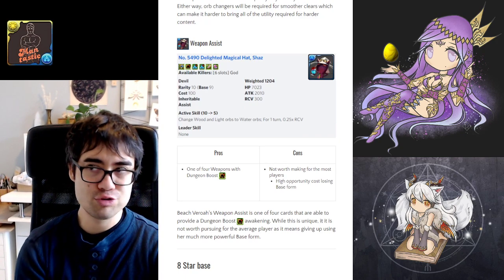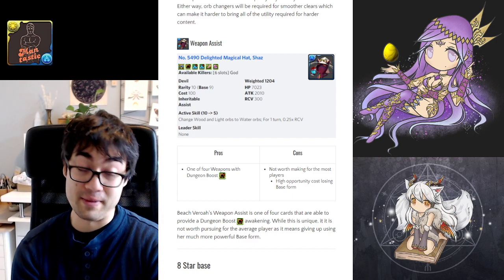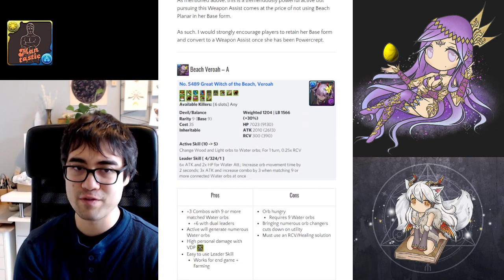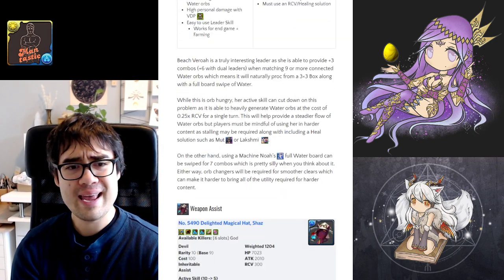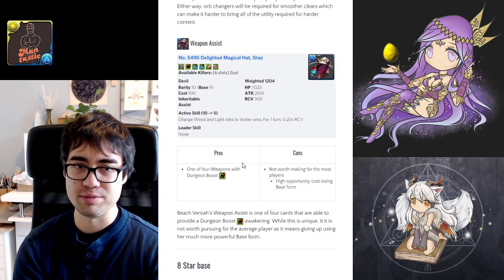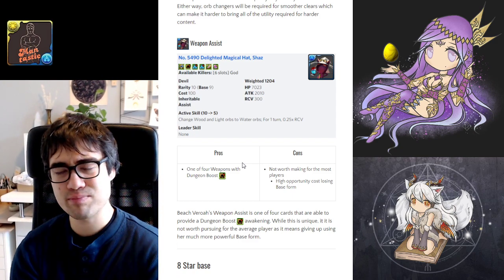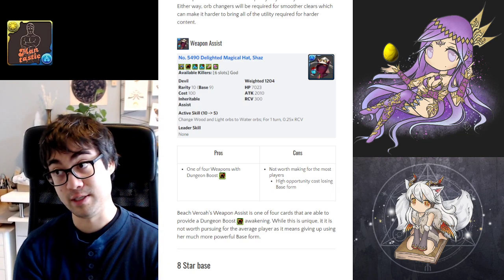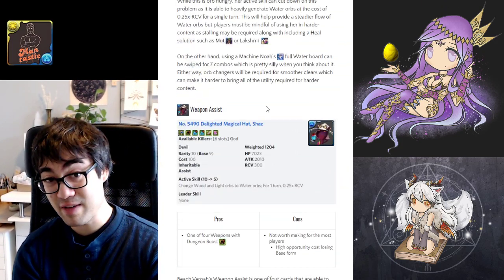In terms of her weapon assist, I'm not truly excited by it because it gives a dungeon boost awakening. There are only 4 weapon assists that give dungeon boost, but it's not worth the opportunity cost of losing Beach Varroa herself. She's doing so much more for you right now and is still going to be relevant for quite some time. This weapon assist is truly just luxurious — useful if you can stack many of them, but probably not applicable for the vast majority of players.